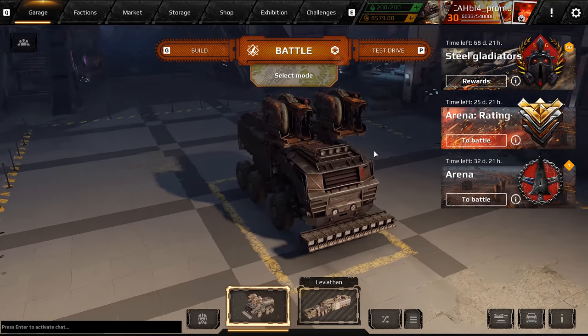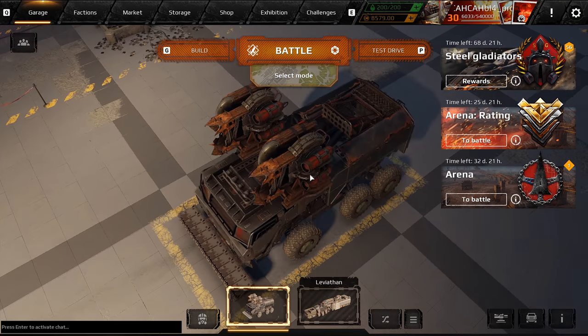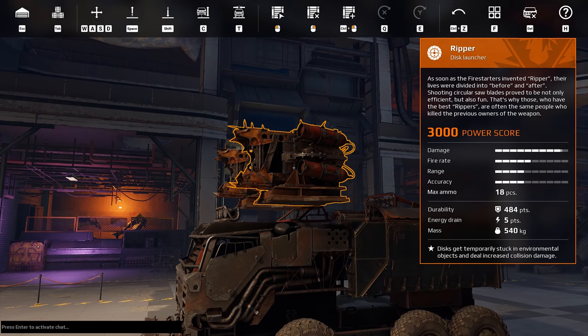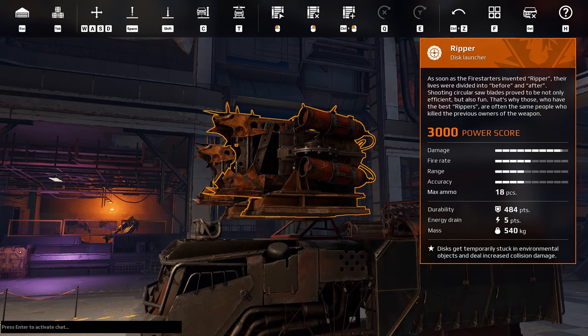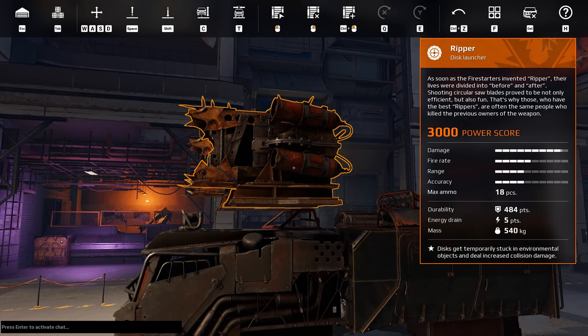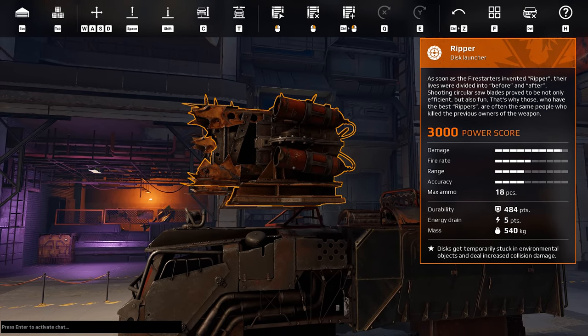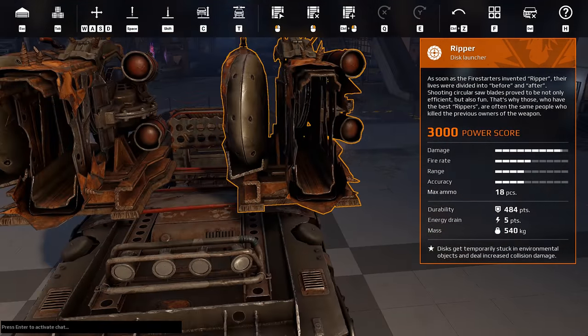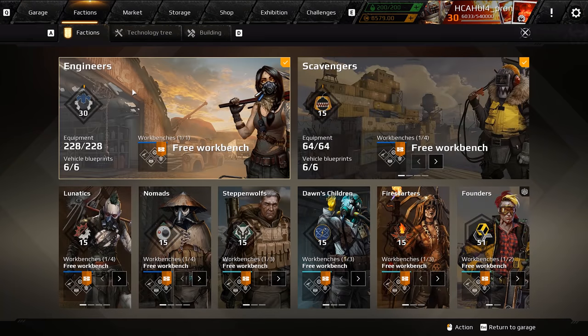The Hadron perk we already discussed. Now for the last piece of content — I almost forgot: the new relic, the Ripper. This thing uses five energy, has 484 durability, 18 rounds, and fires a disc that temporarily sticks to environmental objects and deals increased collision damage. Should be an interesting weapon. I'm not super excited about it. The recipe requires one Fortune and one Arbiter — everybody has Arbiter these days so it should be easy to craft.